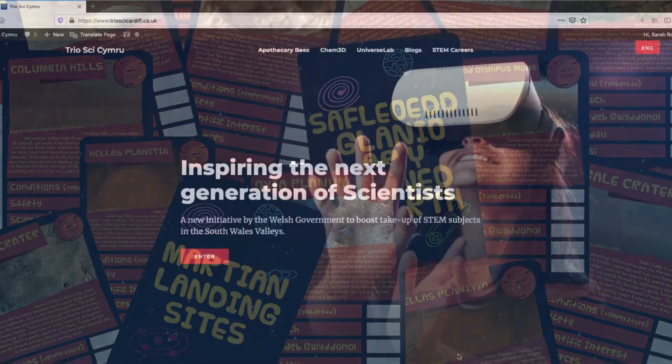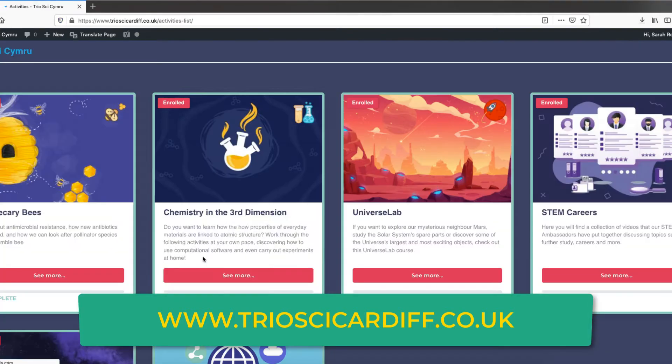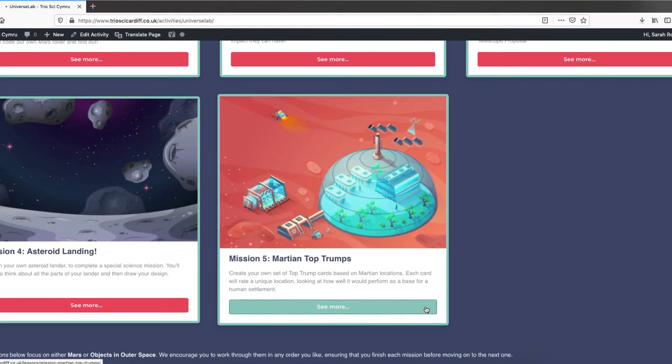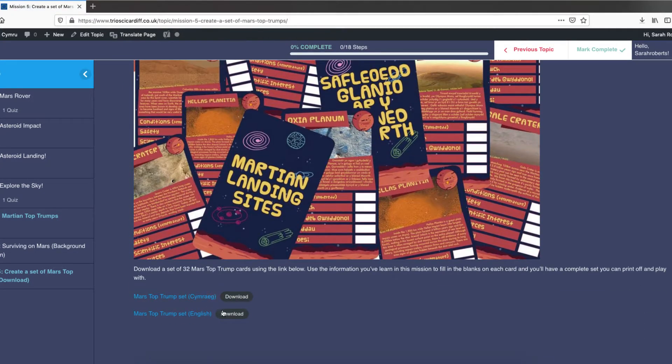To start with, click on the link in the description box down below or go to our website on screen now. Once you're there you can find the Universe Lab activities and click on Surviving on Mars. Here you'll be able to download the Top Trump card set and watch our series of videos called Surviving on Mars.